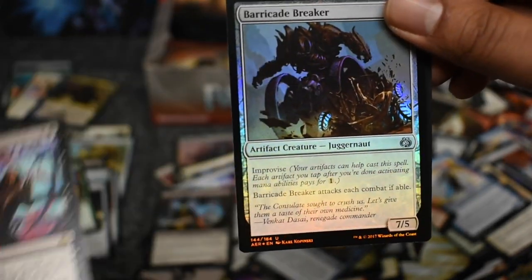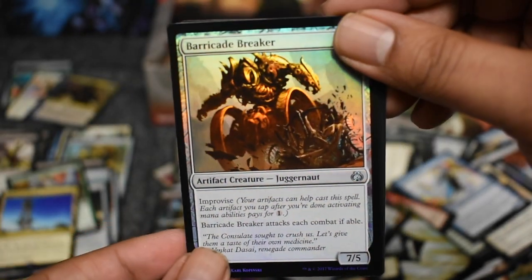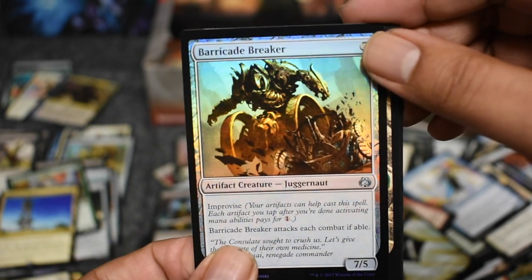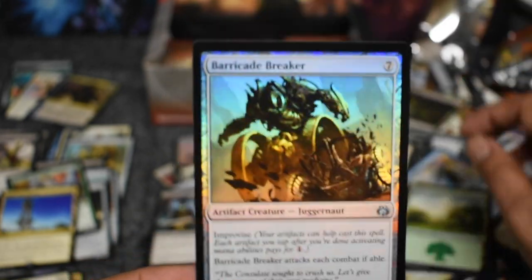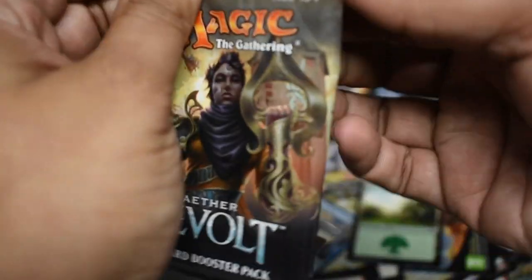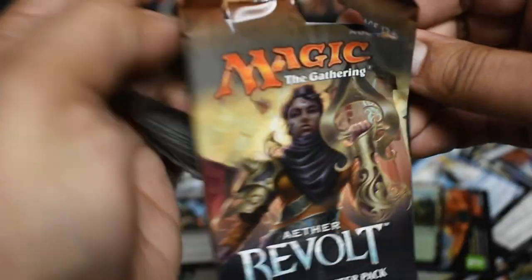Battle at the Bridge. Barricade Breaker foil — that's got to be worth a pretty penny right there, great foil to have. Not Fatal Push great, but still great. And that was our rare — nope, that's actually an uncommon. My bad, I was thinking Ballista.